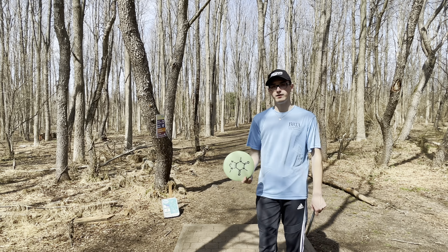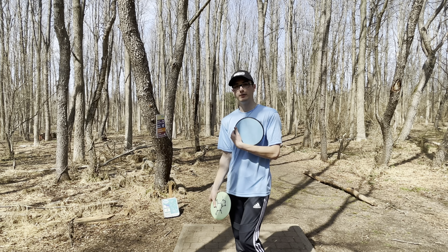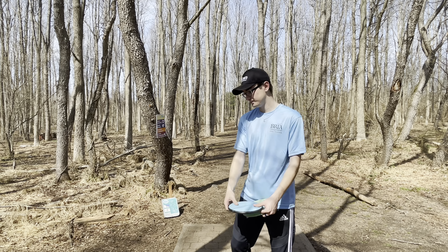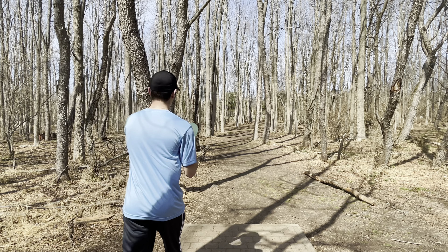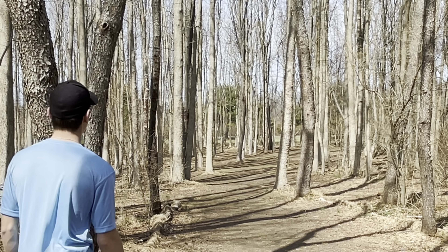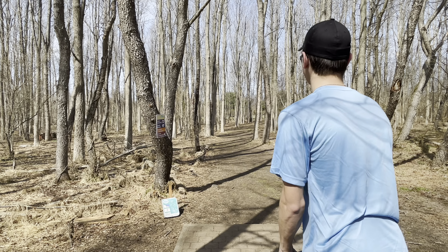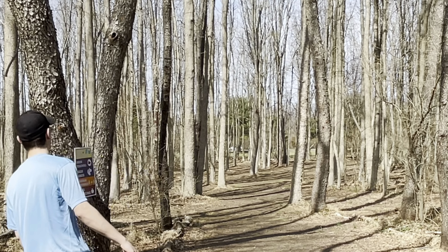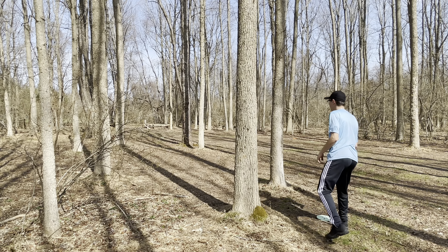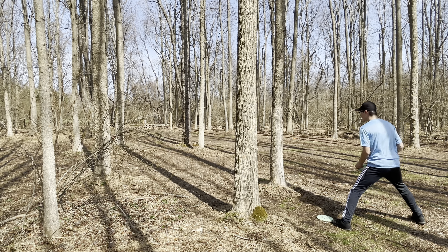Alright so we are on hole 6. It's a par 3, 260 feet. It goes down and then to the right — there are some logs stacked up so that it gives a little bit of a barrier. I'm going to throw two: a forehand with my villain, hopefully a little bit higher so that it will dump more right, and then my vertex, which is my understable midrange, hopefully to have it turn over and get there. Oh that flipped up. Oh that turned too early.